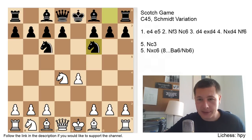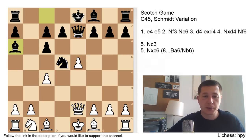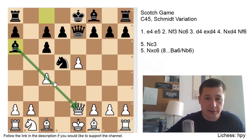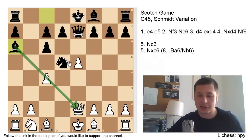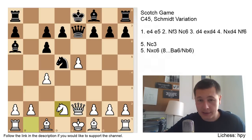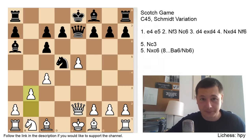Going back: after Nf6, Nxc6, Bxc6, e5, Qe7, Qe2, Nd5, c4, the move Be6 defends the knight indirectly. You can either defend the knight indirectly with Be6 or retreat the knight. Be6 is more aggressive and more complicated, and if white wants to play the Scotch — avoiding the normal Ruy Lopez or Italian — you should make it as tricky as possible. The two main moves are b3 and Nd2. Remember you can castle queenside for a very aggressive position, or play g6 and choose whether you want a normal game or to cause havoc on white's position.